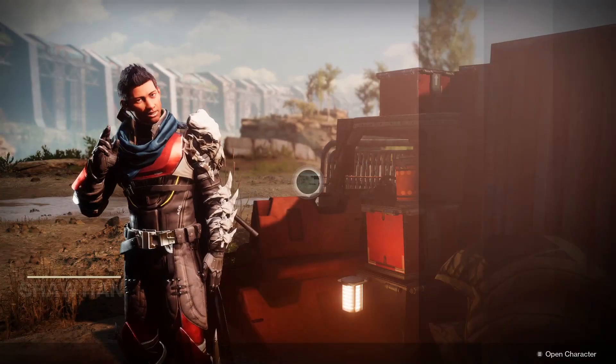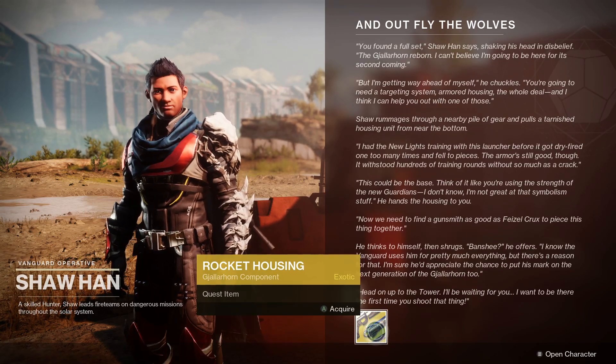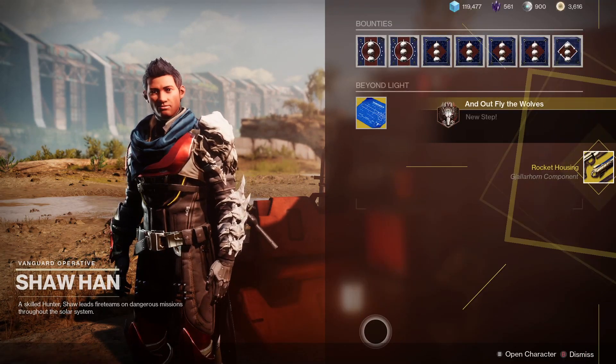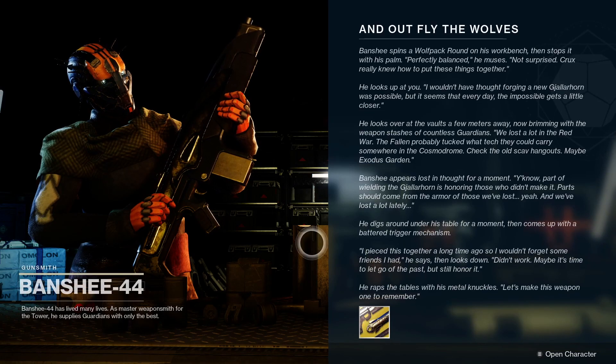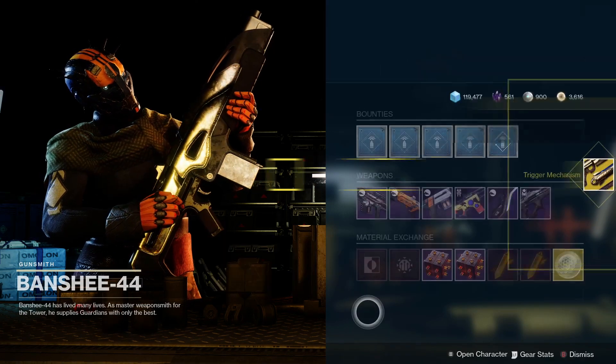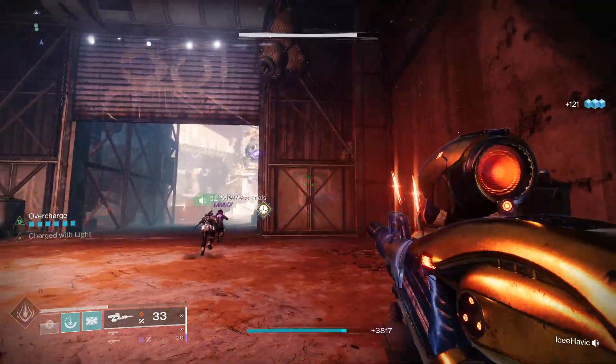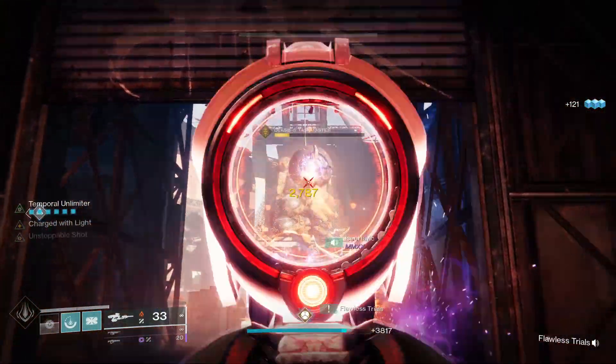Step five: go back and speak to Shoran, our vendor on the Cosmodrome. Then for step six, fly to the Tower and speak to Banshee-44. Talk to him about Gjallarhorn and pick up the trigger mechanism — at this point you're gathering all the pieces of Gjallarhorn to reassemble it.